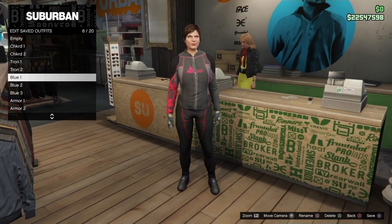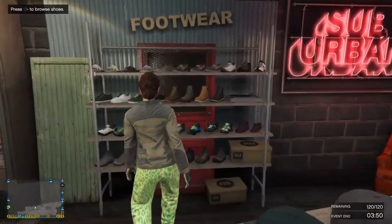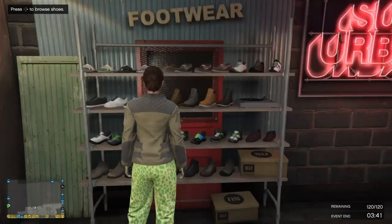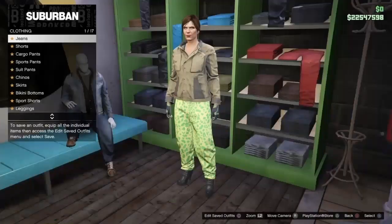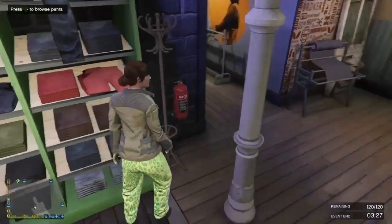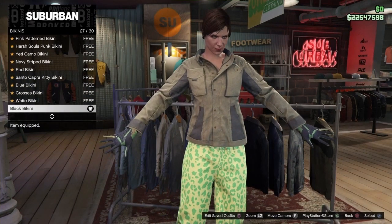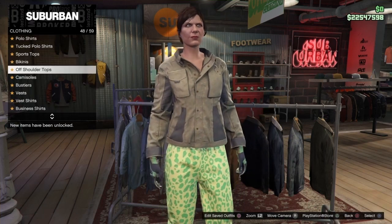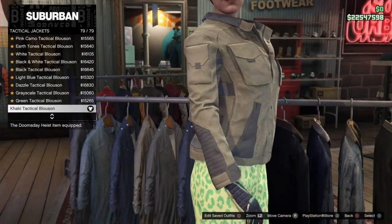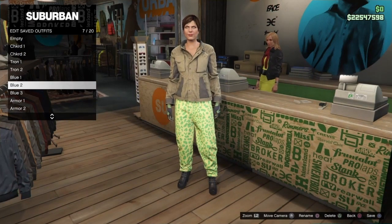For Blue Two: go to Shoes, High Heel Boots, and buy the Deluxe Midnight Combat - number 24 out of 55. Then go to Pants, Sports Pants, and buy the Spotted Muscle Pants. Go to Tops, go down to Bikinis and buy the Black Bikini - number 27 out of 30. Back out, go down to Tactical Jackets and buy the Khaki Tactical Blue Sign - number 79 out of 79, going all the way down. Save this outfit in slot 7 out of 20 named 'Blue Number Two'.